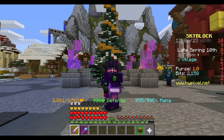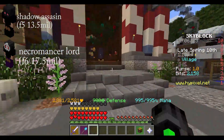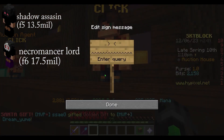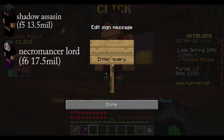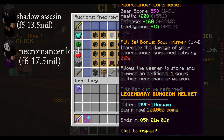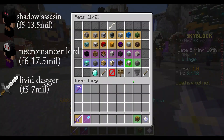For the tier 3 boss, you will need a full set of Shadow Assassin or Necromancer Lord armor, which you can get from the auction house after beating Floor 6 or Floor 5. You will also need a Livid Dagger, which you can also get from Floor 5, and any pet that has a Turtle Talisman.